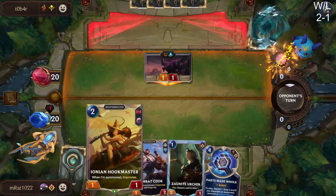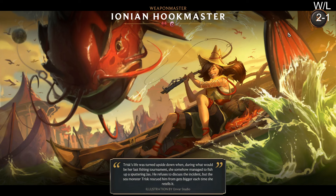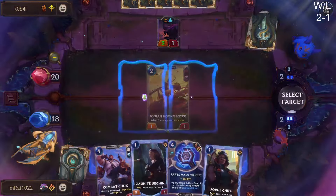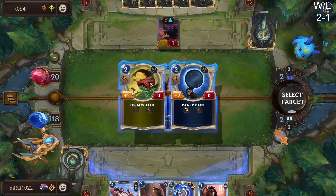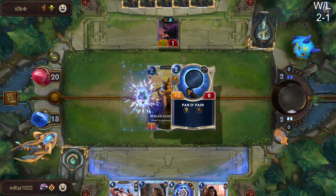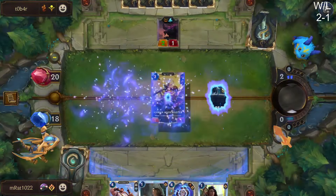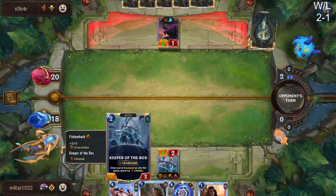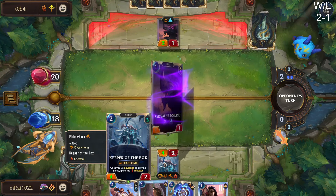Our Ionian Hook Master — TBH doesn't look much like a Hook Master, more like a hook novice hobbyist. Forge Thief and Sun Archen just feel so bad in this deck sometimes. I guess we'll just go Overwhelm. Turn into a Lifesteal? Yes please — that's what I'm talking about. That's so good against Lurk — insanely good. It can block pretty much anything and trade.